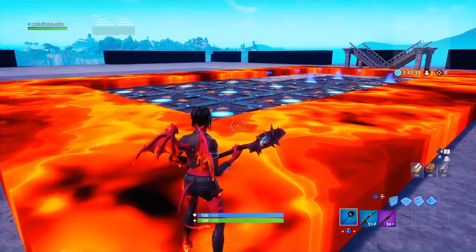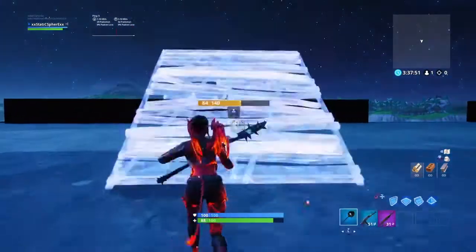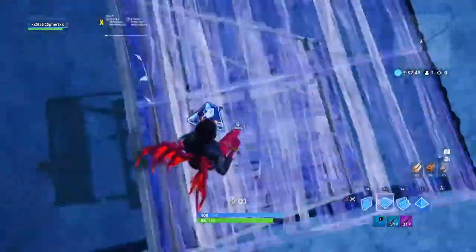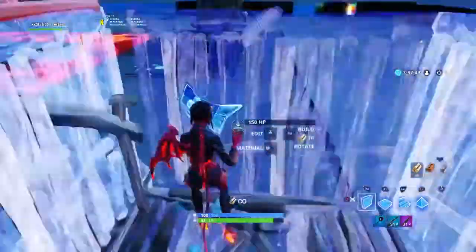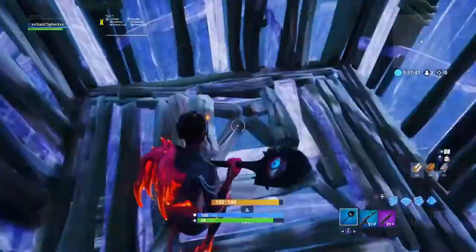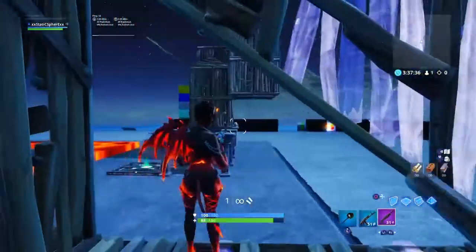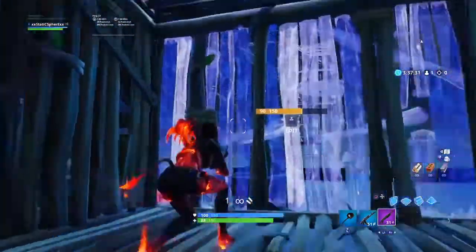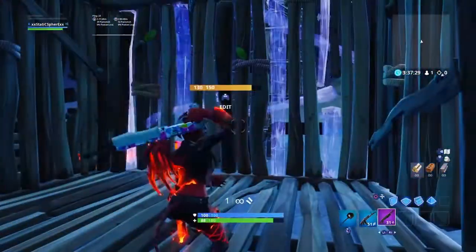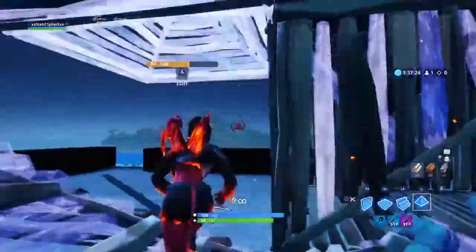Here's another trick to get high ground. Say your opponent is up here and you're down here in a one-by-one. If you want to get high ground, you'd usually try to build out double ramp, but they'd most likely just shoot the ramp above you and hit you, or you do a thrifty cone. But instead, you edit out and place pyramids literally everywhere.